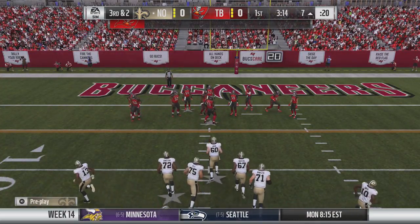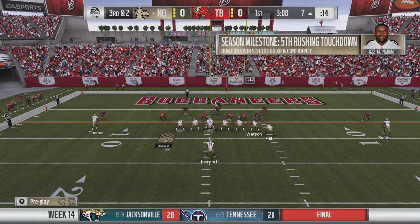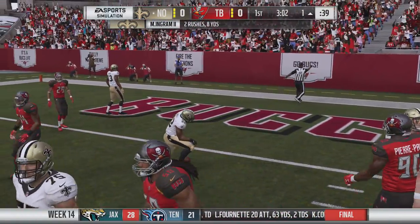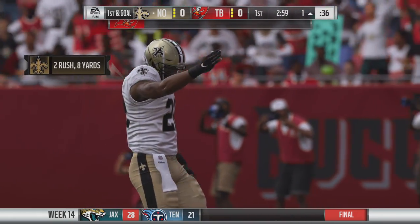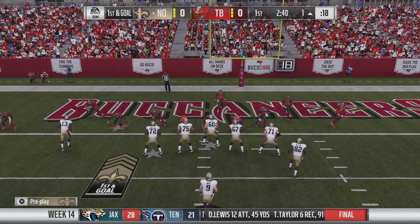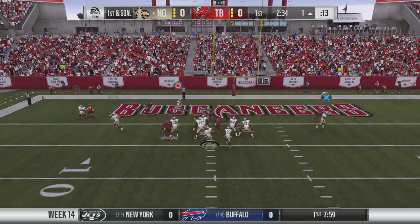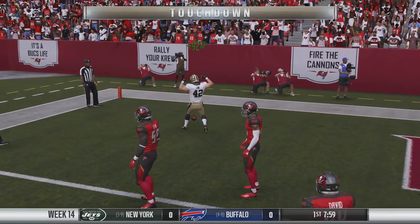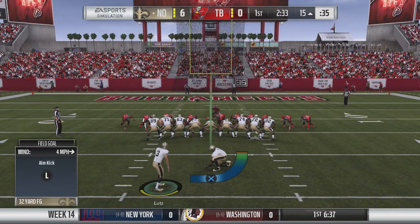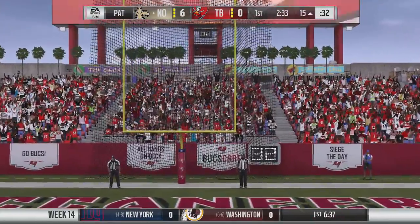They addressed the issue causing defenders to sometimes line up offside on no-huddle offense — I got hit with that recently, so glad that's fixed. They also increased the fumble chance when getting hit with a hit stick during a steerable spin or carrier move, applying to all game styles and difficulty levels. And they fixed the issue where a quarterback breaking a sack during the throw animation would cause a fumble — the ball will now be released as a pass.